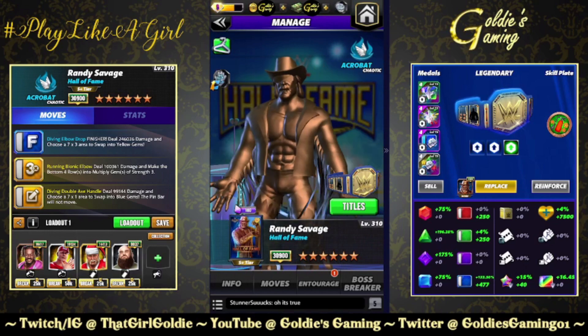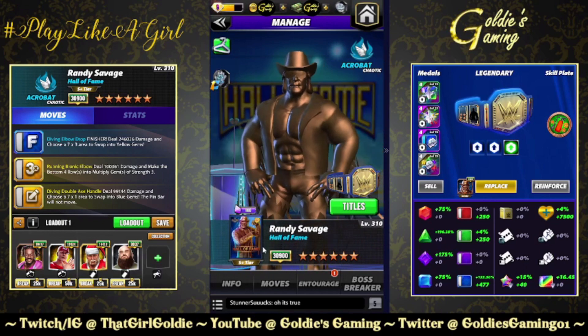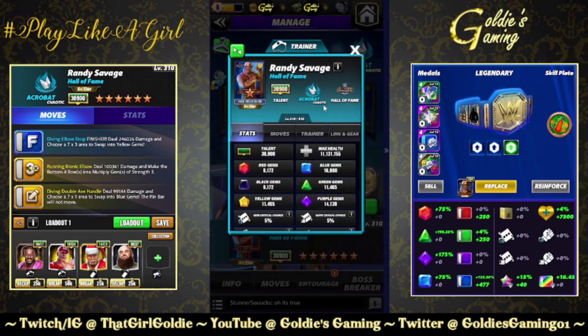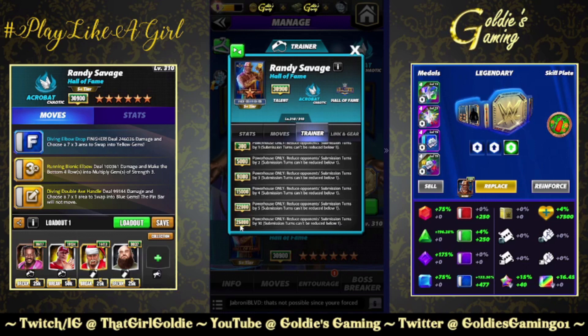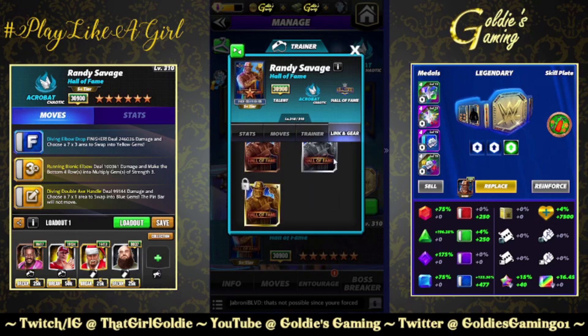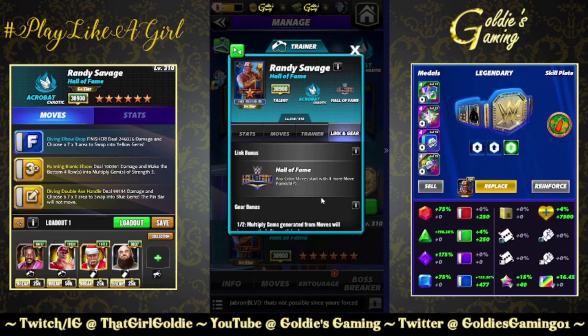Another one of these S-Plus tier — I have feelings about that, but whatever. He is a Chaotic Acrobat. His trainer ability is the continuation of the submission trainers for Powerhouses: reduce opponent submission turns by 10. Submission turns can't be reduced below zero — so no more Naya Jack's glitch. She wasn't good to begin with.